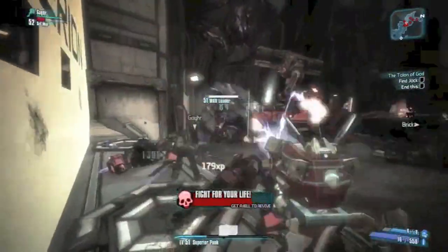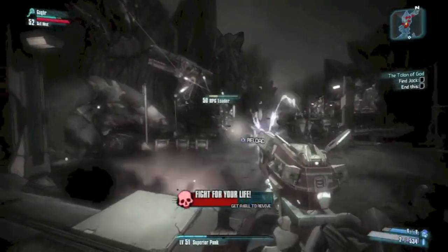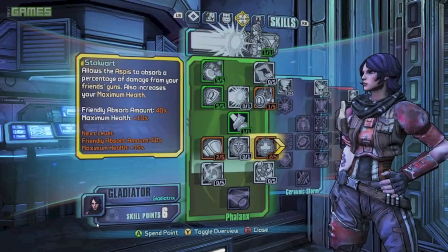There are some interesting things at play in Athena's skill tree, especially regarding absorbing enemy bullets and then releasing all that damage back at them. When her action skill depletes, she tosses her shield, and if you have the skill set up to absorb bullets, you can release that damage back at the enemy.